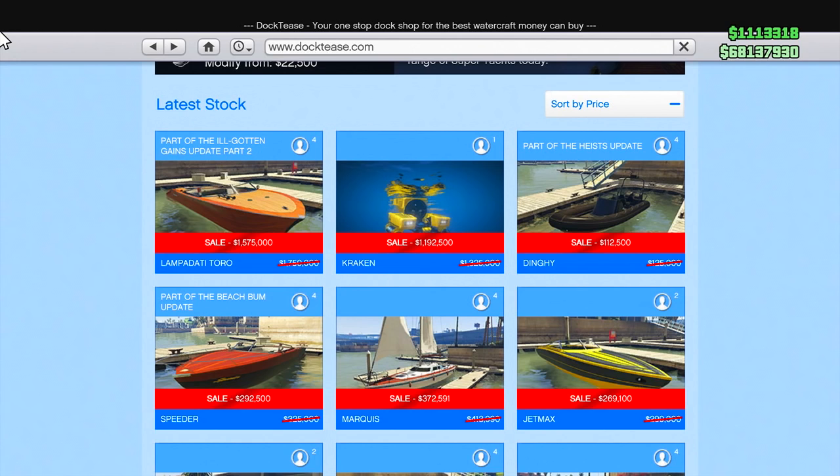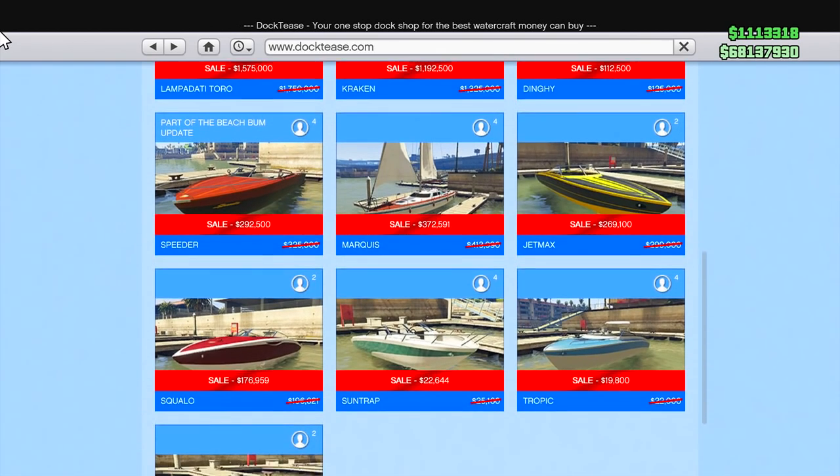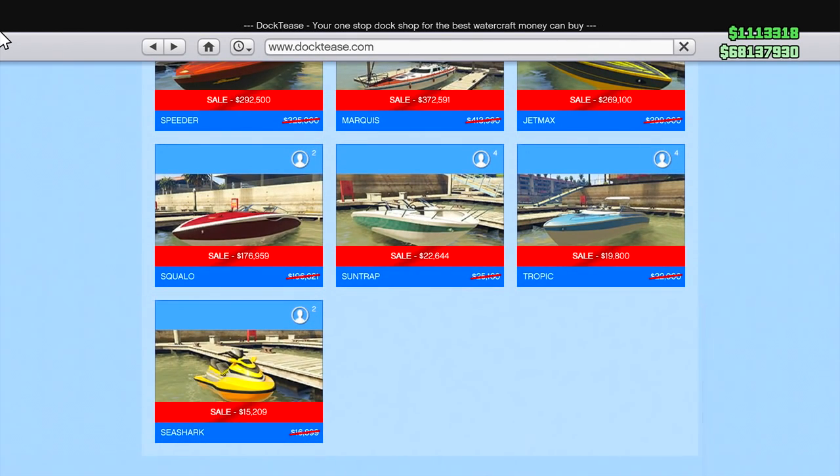You've also got the Jet Max, originally $290,000, now $269,000. The Squalo, originally $196,000, now $179,000. The Sun Trap, originally $25,000, now $22,000. The Tropic, originally $22,000, now $19,800. And finally the Sea Shark, originally $16,000, now $15,000. Overall, some pretty significant discounts on the Docktease site, considering every vehicle is available for sale.